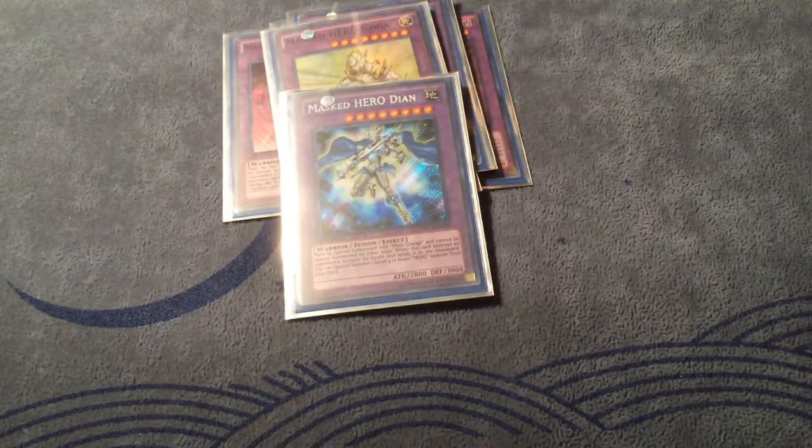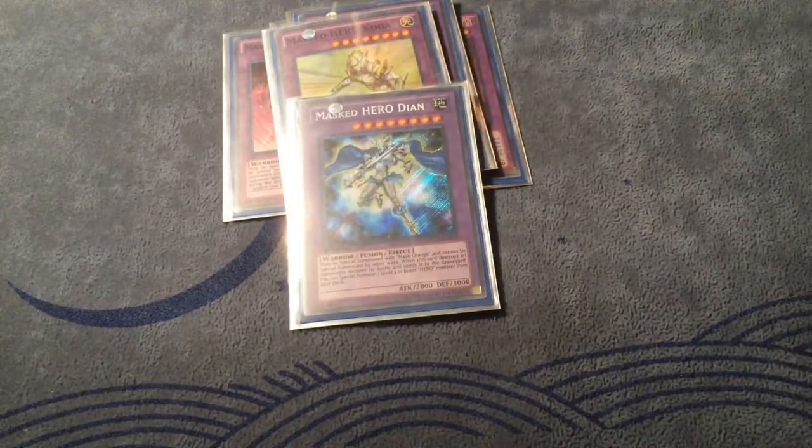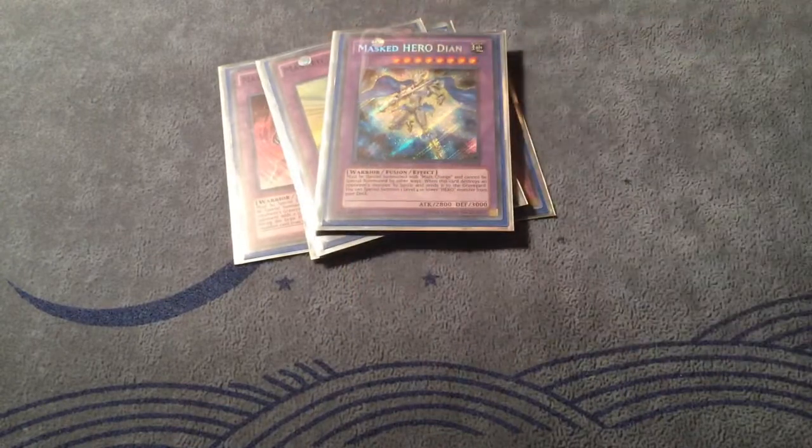The card I was talking about before — one Masked Hero Dian. This card opens up so much OTK potential. With Wild Heart, summon it, Mass Change into Dian, swing over a monster, get that free special summon, Shadow Mist gets another Mass Change, swing swing with whatever you Mass Change, create a Form Change — before you know it you're in game. Crazy powerful card.